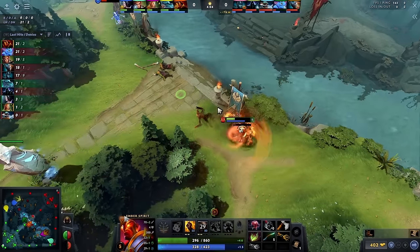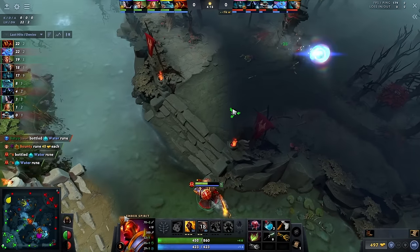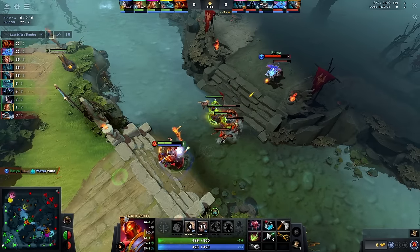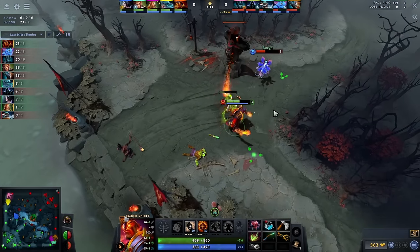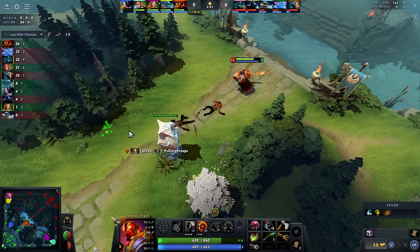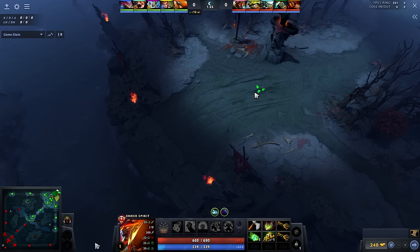Based on your assessment of the lane matchup, adjust your playstyle accordingly. In an easy matchup, play aggressively. In a difficult matchup, adopt a defensive approach — play on the back foot and focus on not losing the lane, getting whatever you can without dying. Focus more on farming rather than fighting so you can recover after the laning phase. To get a better idea of matchups, join Dota 2 Pro Tracker's Discord and search for your lane matchup to watch how pros play those scenarios.